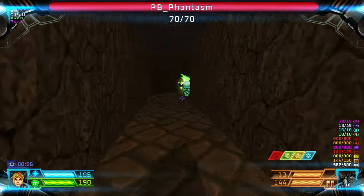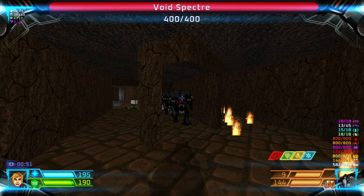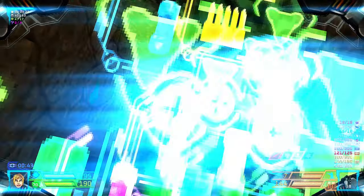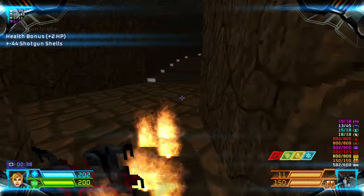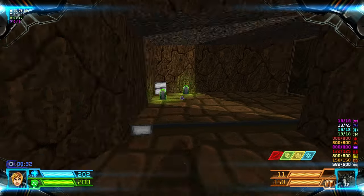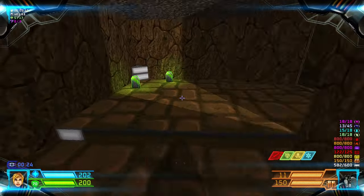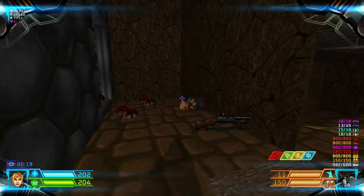Head through here for another lost soul. A room full of spectres will open up. Around here there is a health bonus that you need to pick up. This is the other side of the door, but we'll come back to this area later on. Grab the armor bonuses, and you can lower this crate to take you back in here.